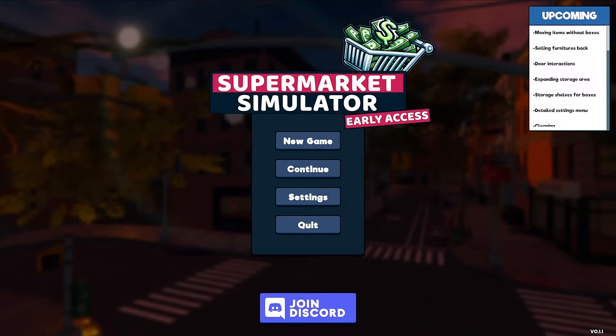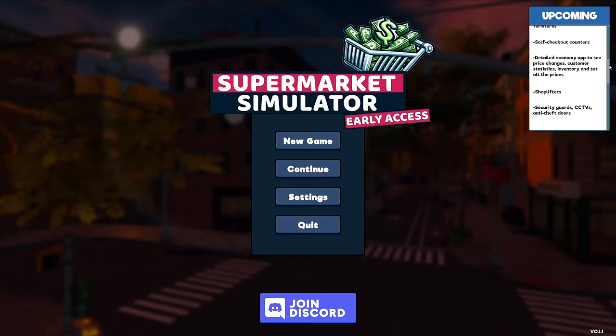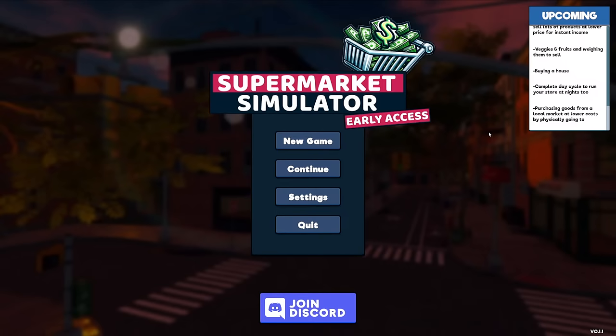With that said, let's get into it. Supermarket Simulator early access — we've got this list of upcoming features: moving items without boxes, selling furniture, back door interactions, expanding the storage area, storage shelves, detailed settings, cleaning customization, and so many other things. If you want to get this game it's on Steam for a little over ten dollars US right now because of the early deal they have on it.